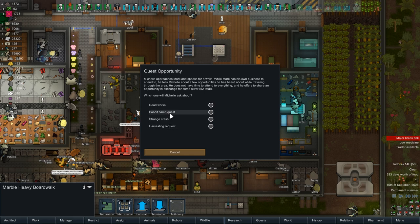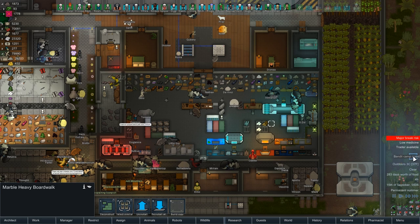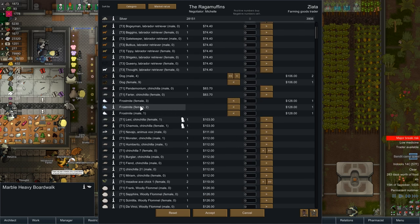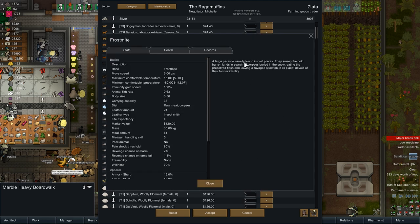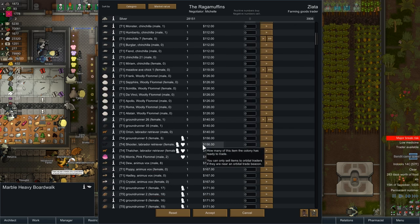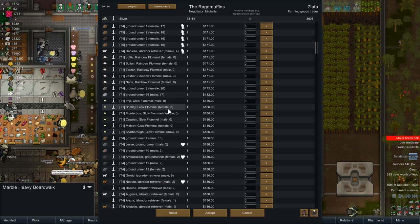Tell me about this bandit camp quest. And the trading - let's see. We could sell dogs, we could sell hens. Frostamite - large parasite usually found in cold places. They sweep the cold barren lands in search of corpses buried in the snow, eating the flesh and leaving a ravaged skeleton in their former place. Fun! Don't want it, keep it away from me please. It actually seems terrifying.